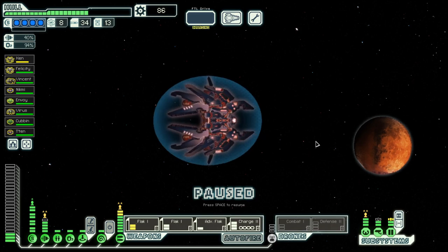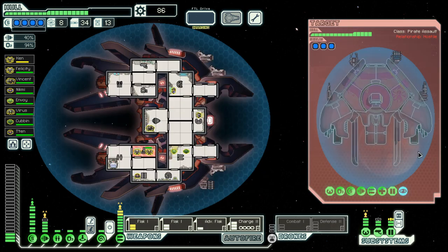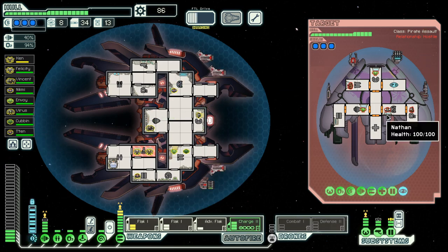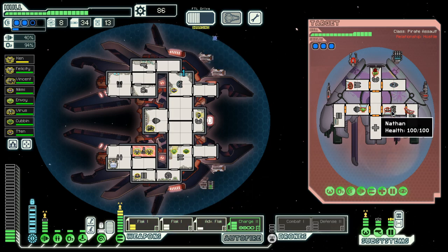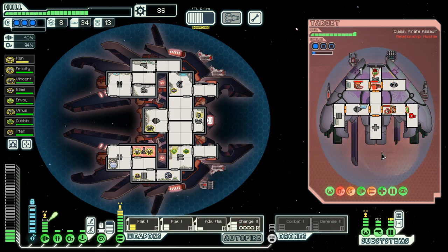Because with the hull repair, I don't have to worry about taking damage in the final boss fight — I can always repair in between the rounds. Let's use mind control here. They have a med bay, so no boarding this time.